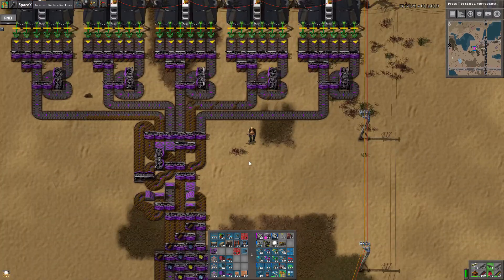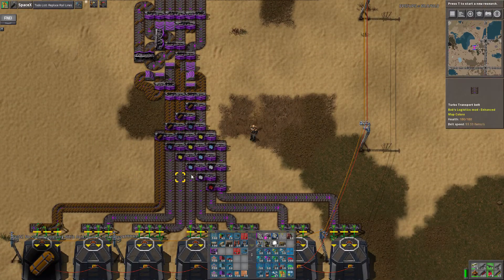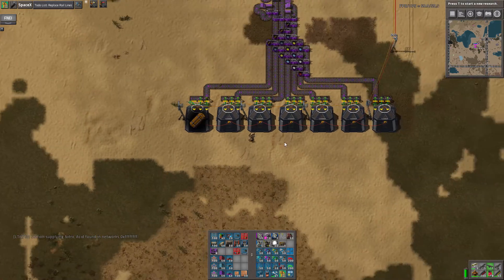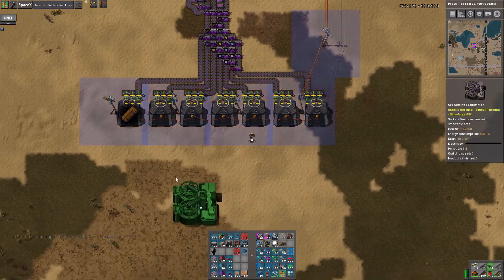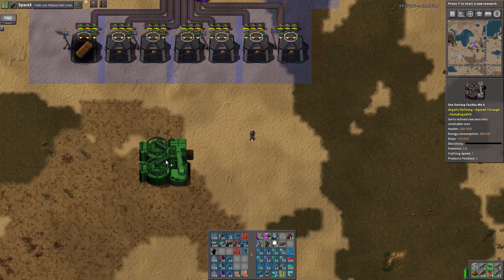It gets sorted out. This is going to work its way through. And we will have our delivery of mineral catalysts right there. That's a decent number to have. So now we need to implement this. I'm going to need some space here to do belt routing. Let's come down to around here. That should be sufficient, I would think.